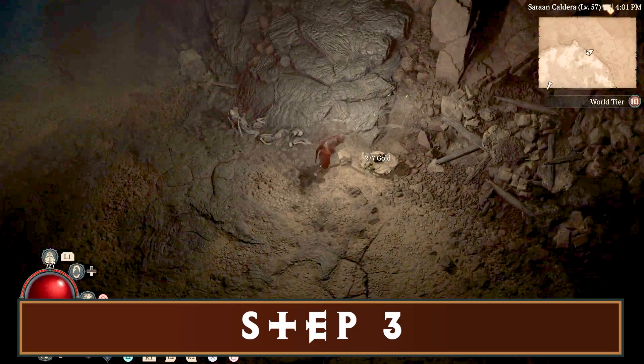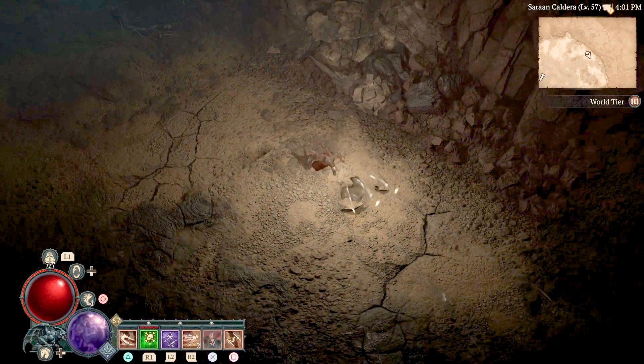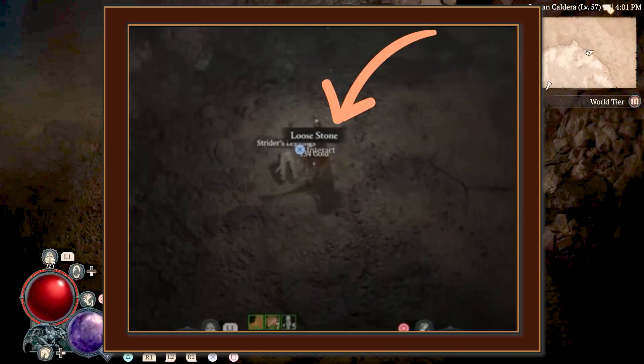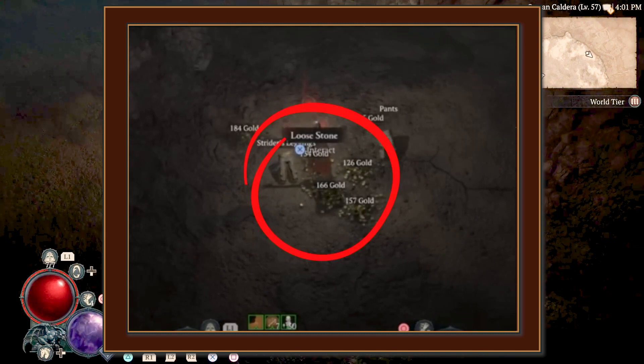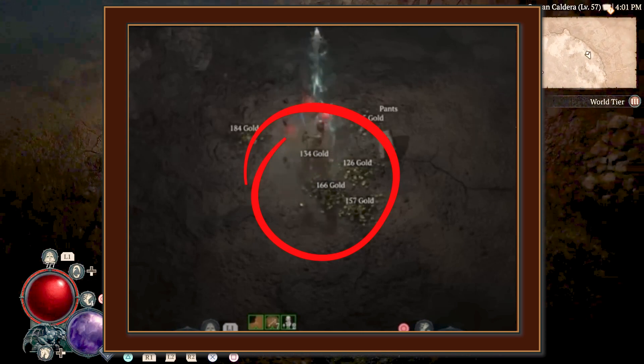Step three, now this is where the glitch comes in. It unfortunately didn't work for me and it seems Glitch Unlimited had an issue with it too, but a lot of players are confirming that this works so I'll be giving it another go tonight. Simply spam to move the loose stone and if you're lucky it will endlessly drop gold for you, and you can do this for as long as you want.